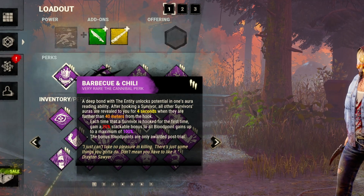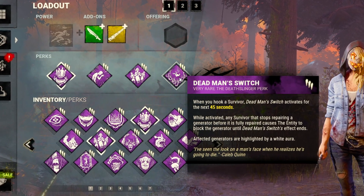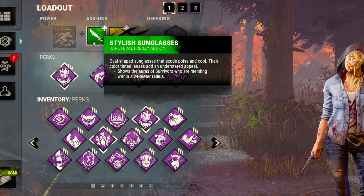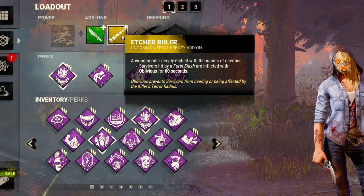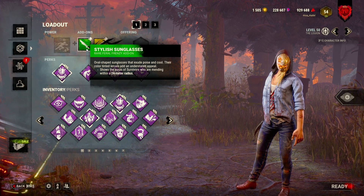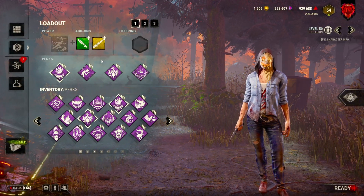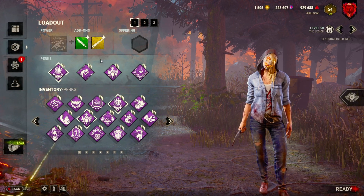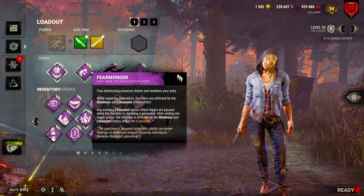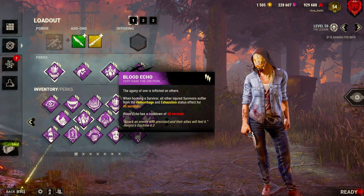Basically the perks are Barbecue and Chili, Fearmonger, Blood Echo, and Deadman Switch in combination with the add-ons Stylish Sunglasses and the Ruler. With this build I'm gonna be applying the mending status effect on survivors using my add-ons, and whenever those survivors are gonna mend they're gonna be oblivious, so I'm gonna try to sneak up on them. To help with this build I'm running Fearmonger because I want to stick on generators, and I'm using Blood Echo to deal with exhaustion.